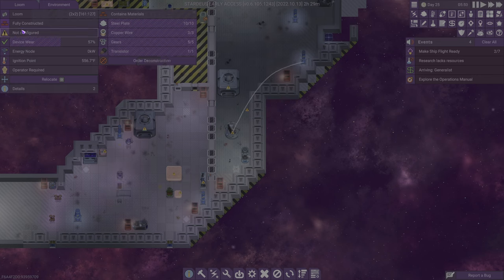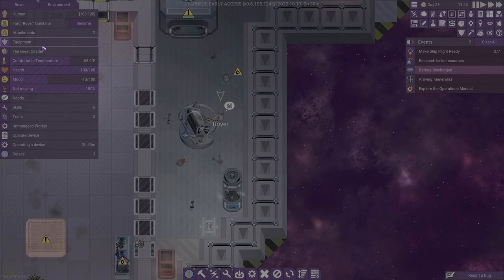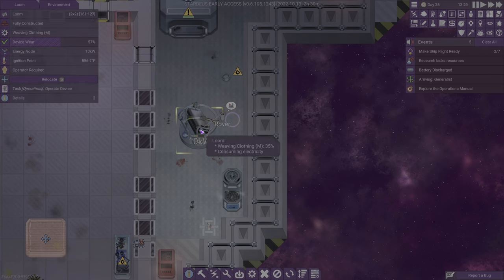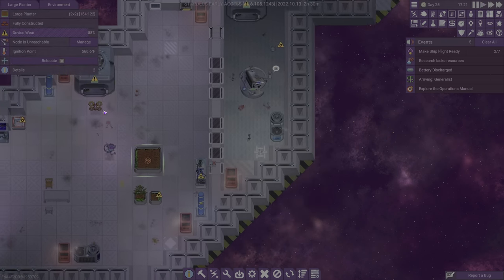We can't do anything with the loom yet — hat, clothing. We need plant fiber apparently to do that, which I was really hoping to use for food. Minor details I guess. What do you have for equipment? Nothing? You might need a hat. So for the loom, I guess we have to do one at a time — that's fine, you keep doing your thing over there.